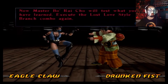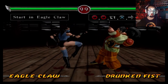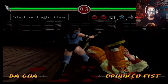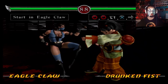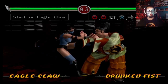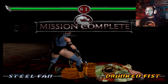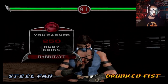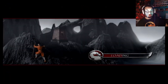Now Master Bo' Rai Cho will test what you have learned. Execute the Lost Love style branch combo. I just did that! I just did that combo! What the heck! I don't need ruby — I need gold and sapphire!